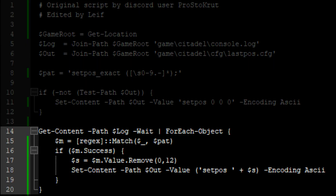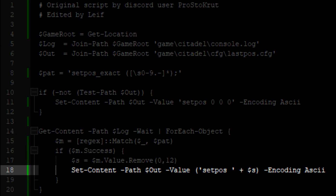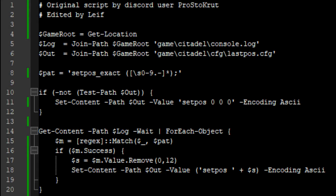The last block begins watching the console.log file. Whenever lines are added to it while the script is running, they'll get checked against the regular expression. When the setPause return is found, that position is then saved in the lastPause.cfg file. It also manipulates the string to convert setPauseExact into regular setPause, since the first one will also enable noclip and deadlock which can be inconvenient.